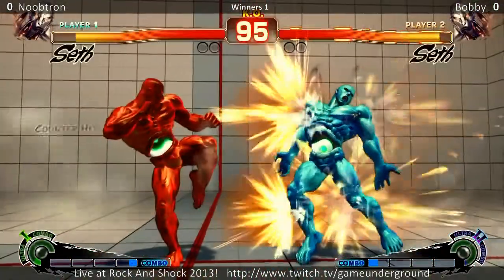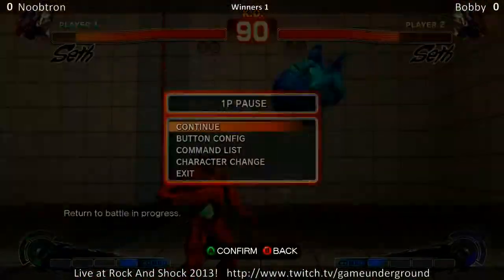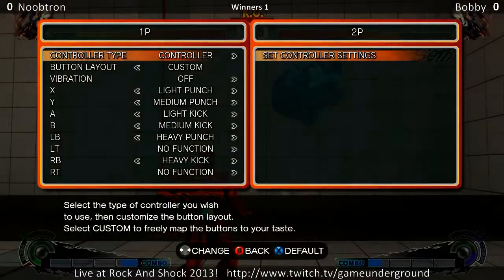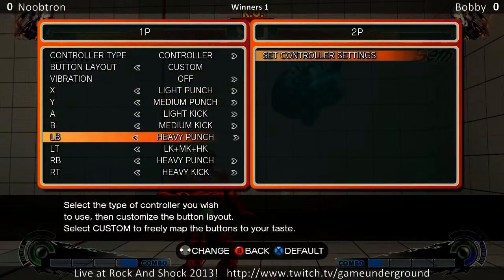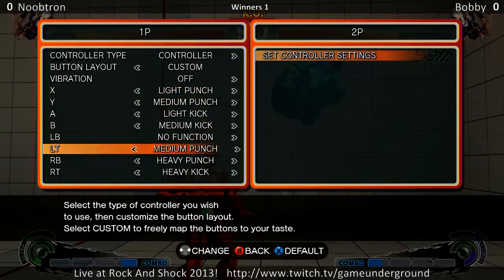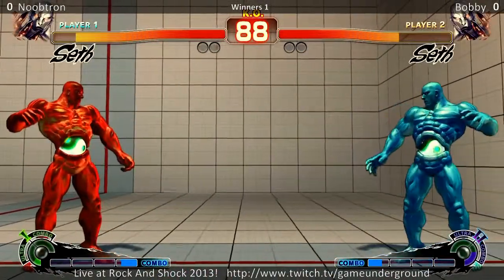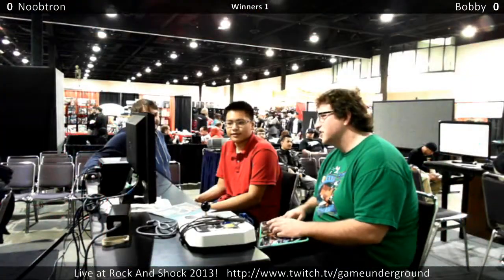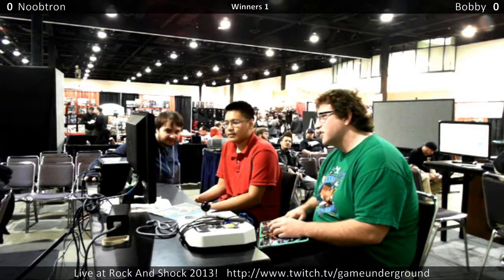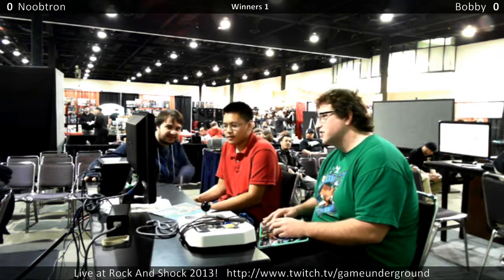Red vs blue. Five and ice. Although they both have green yin yangs. Button issues — how are we going to check your buttons? Let's go, man, let's go.